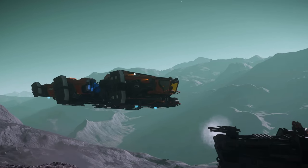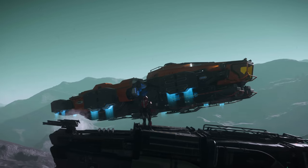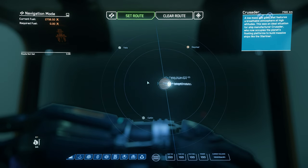First, get an Argo SRV. If you don't own one, just ask to borrow from someone in chat. Then make your way to Yella at Crusader.